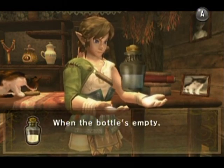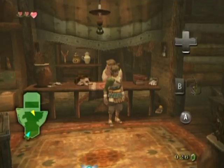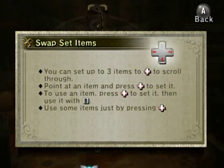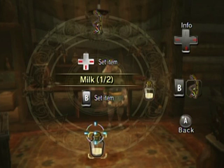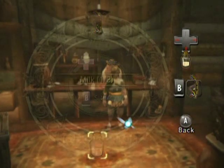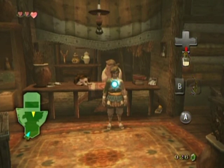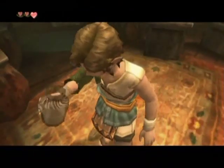She gives me some milk she's been drinking — I'm rather germaphobic but I'd like to use up the milk just so I can have an empty bottle. Now that I have two items you can switch them onto the D-pad directions — left, right, or down — and you can swap items by pressing whichever direction on the control stick.